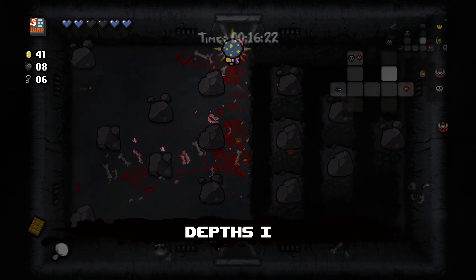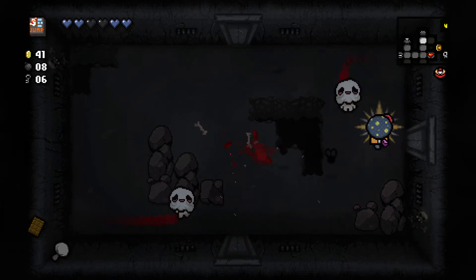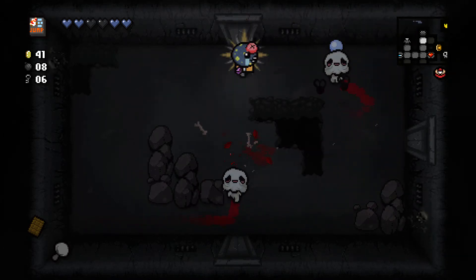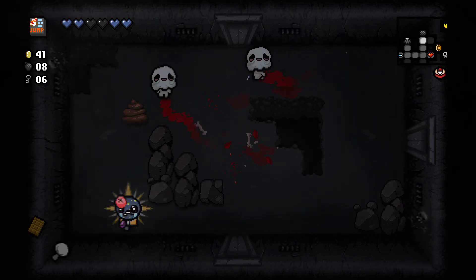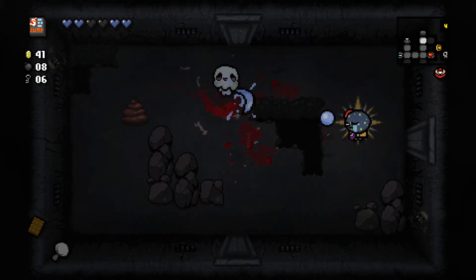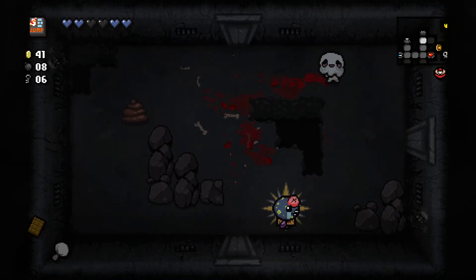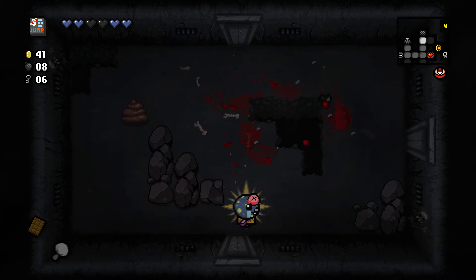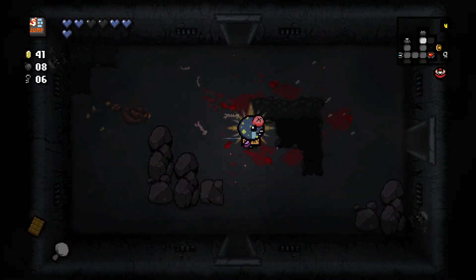I'm definitely not getting that — no boss rush. Most of the time when they transform — when you shoot them and they turn into a bony — it happens almost instantly and they throw a bone as soon as they spawn, almost every time, and it always hits me. I'm kinda more cautious now about that. And these ones also wanted to fly.